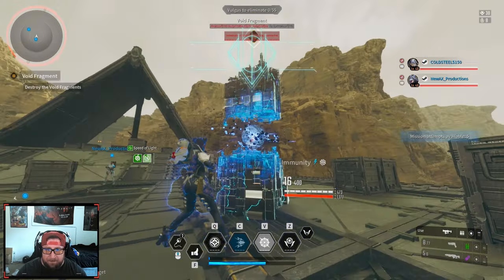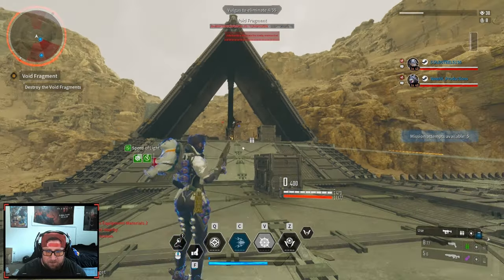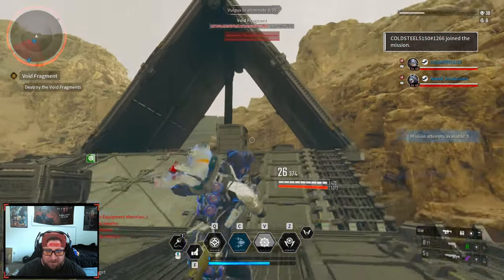Alright, using my abilities — bang! Vulgus to eliminate: 55. Thunder Cage is insane.